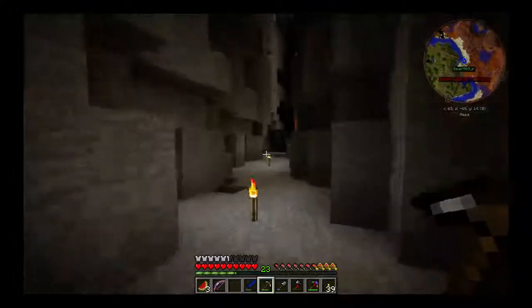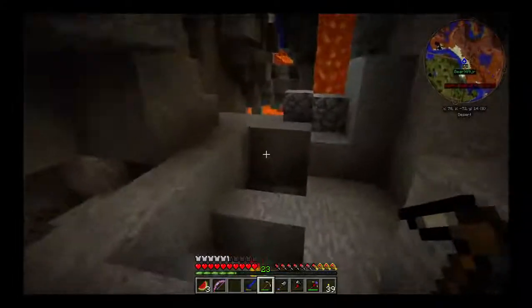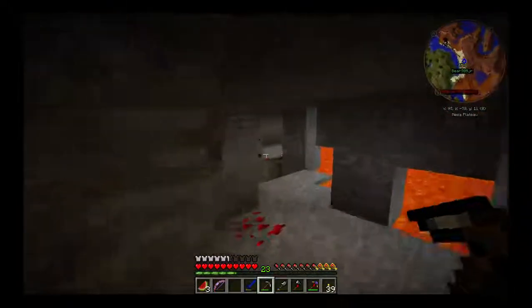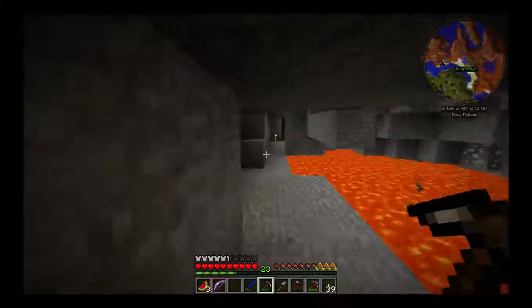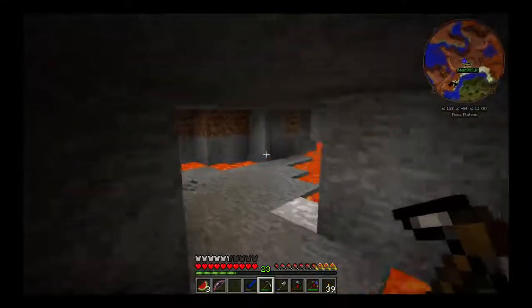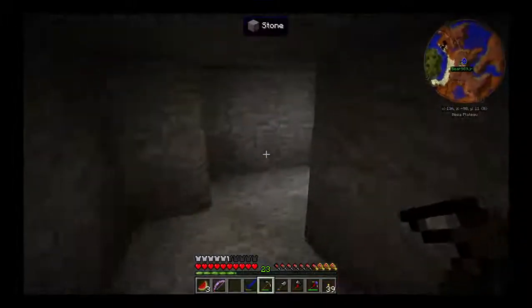We need him down here where he can get some obsidian for us. You got the bucket? Because we're going to need some water, because there might be some obsidian. I want to make sure he has some or he's going to place blocks over the lava, or get buried in it. Tends to do that.